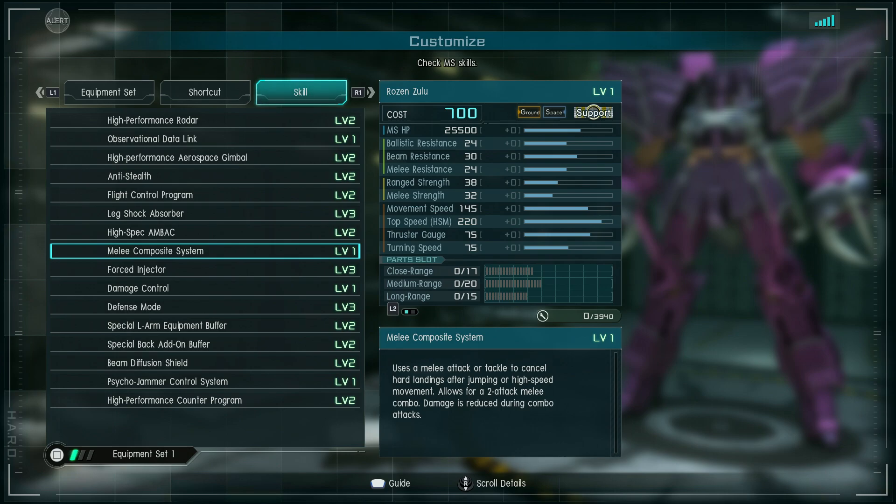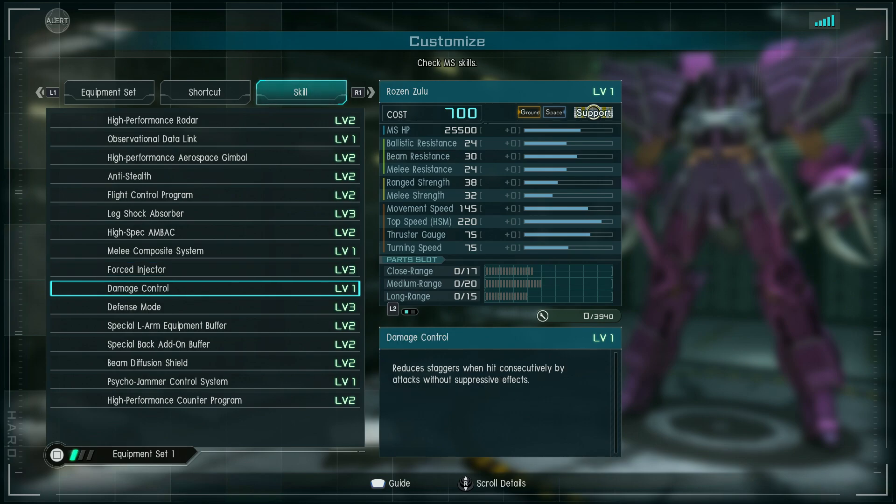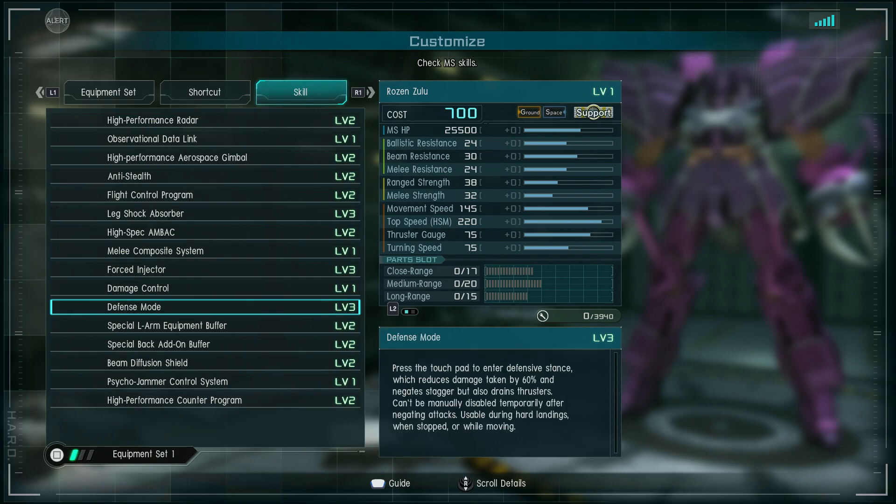That's something that happened at the end of GBO1 too — they started getting hybrid skills in there just because they introduced so many new skills, they needed the space. Level three forced injectors, so fairly boost-efficient maneuvering. Damage control level one reduces staggers when hit consecutively by attacks without suppressive effects. Defense mode level three — press the touchpad to enter defensive stance, which reduces damage taken by 60% and negates stagger but also drains thrusters. Can't be manually disabled temporarily after negating attacks.